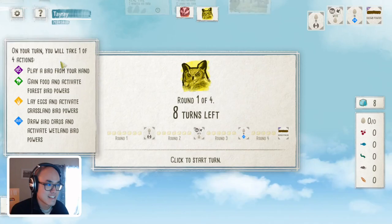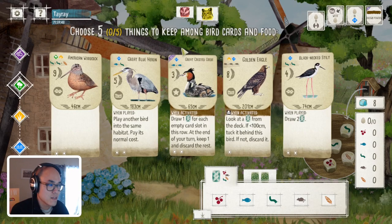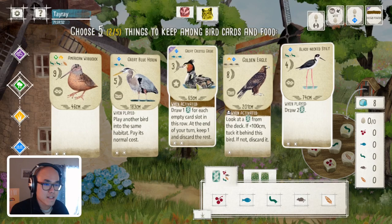Looks like I'm going second here. As always, interesting start. Good wetland option here. I have the Great Crested Grebe, which allowed me to look through quite a bit of cards, and that's quite good. Or I can use Stilt to pick up cards. Lately the brown power from the Grebe is better for the long game.